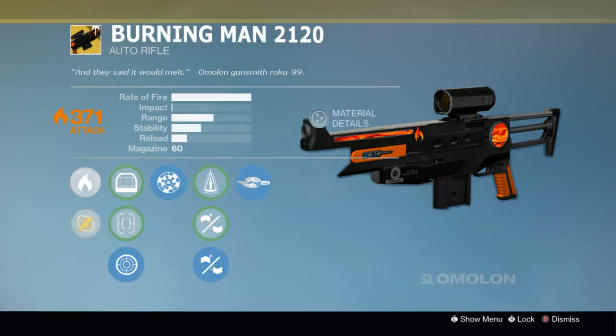It is a primary auto rifle and it deals solar damage. It is a bullet hose, so you shoot really fast and dump all your rounds into your enemies — I really like this archetype. We see that it has massive range plus the Range Finder perk, so this weapon just has phenomenal range for an auto rifle. The stability could be a little bit better, but you could trade some range for that. The reload is pretty horrendous, and the magazine is a nice 60 rounds. This is one of my favorite concepts I've ever made — a lava-filled Omolon rifle. How cool is that?